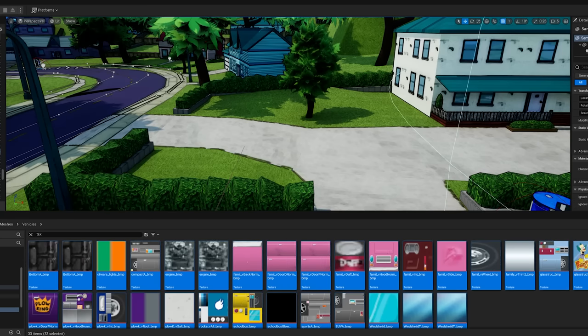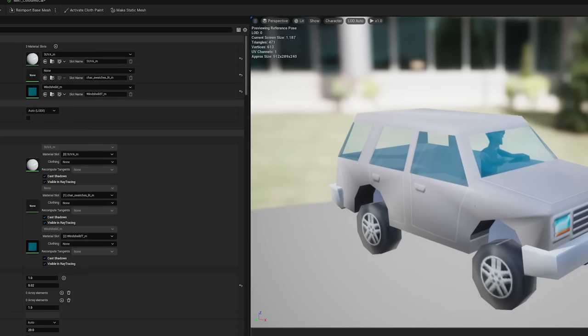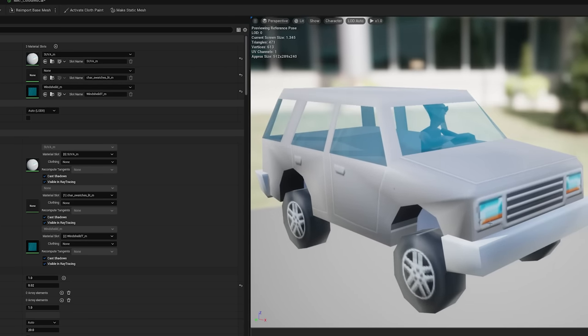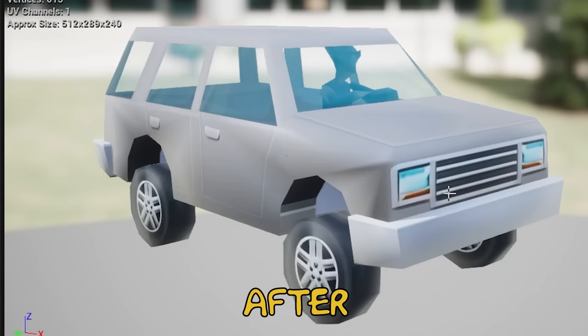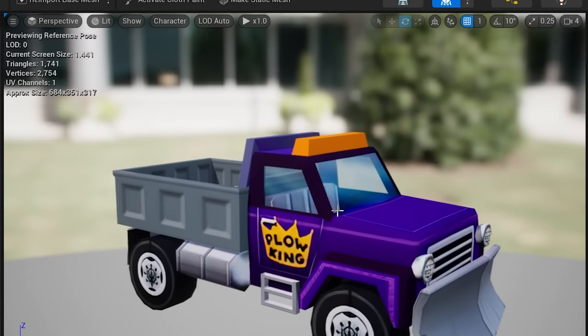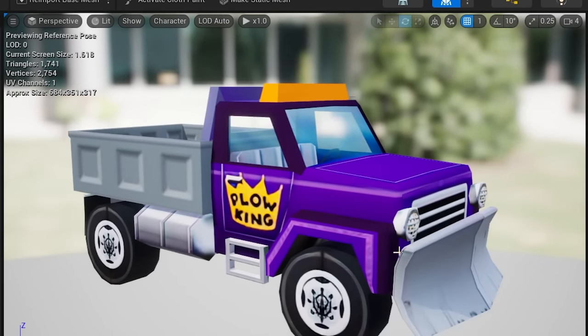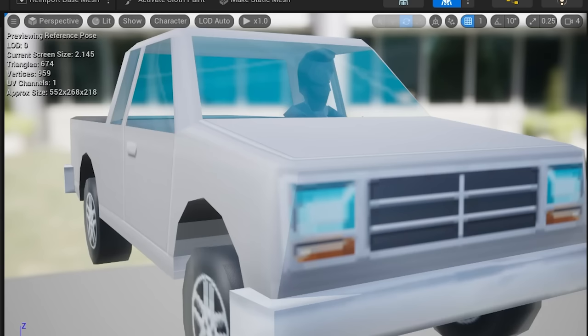The other thing I haven't done for any of the vehicles is upscale their textures. I'm going to run these through the AI upscaler — a lot of the textures on these old cars are super grainy. Re-importing the SUV texture — actually a pretty nice improvement. The sports car's wheels got a lot sharper. We also have the Plow King, though I haven't added that as a drivable vehicle yet. And the pickup truck.